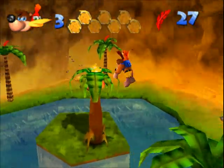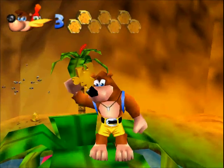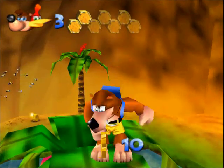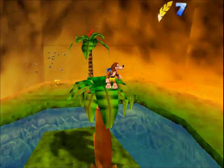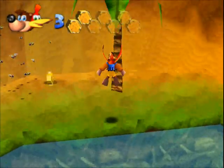You can't climb Trunker, so you've got to come over to one of these other trees and climb. We're going to jump over here and get the last jiggy — awesome sauce! Now we just have the two honeycombs to collect and there are several notes I need to find, so we'll cut to that.